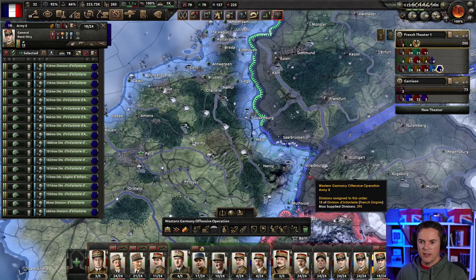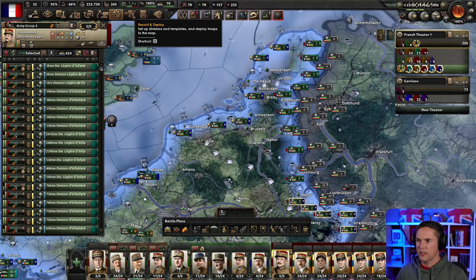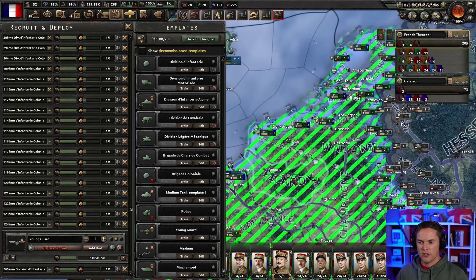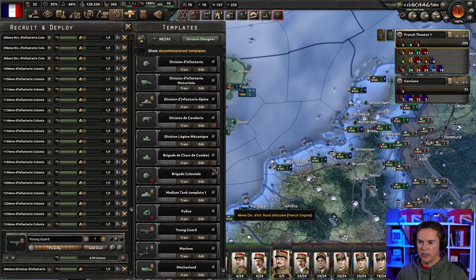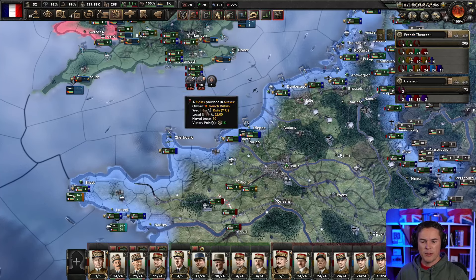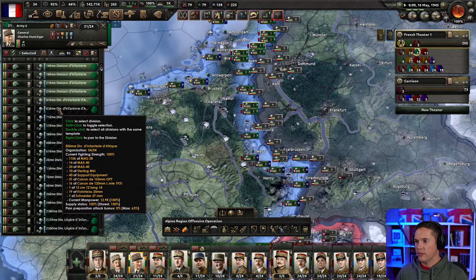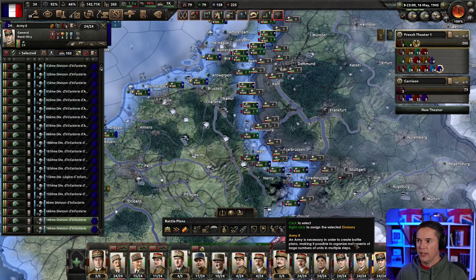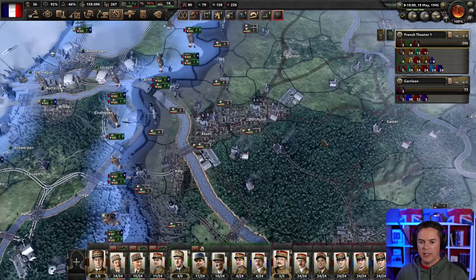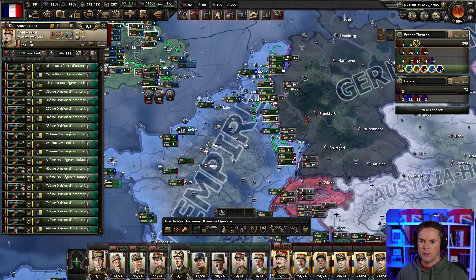I'd like to delete this and this, and recruit another six Young Guard — we probably want a lot more but we'll do six to start. How many more do we need to level up the rest of these divisions? I'm going to need about 16. We don't have the manpower. Let's take one, two, three, four, five, six from there, put them in there, change this template over to the Young Guard.